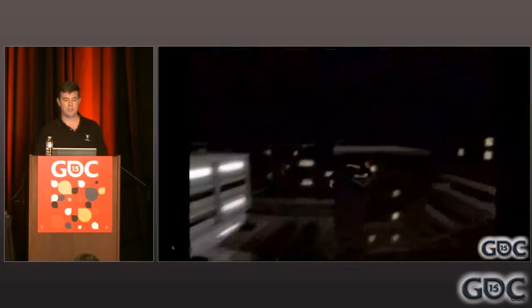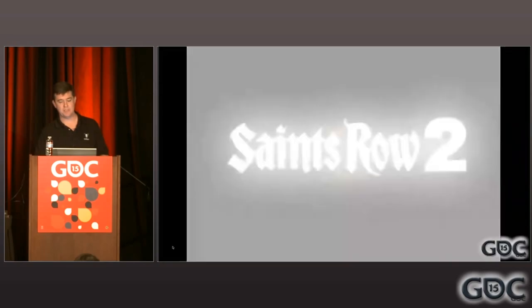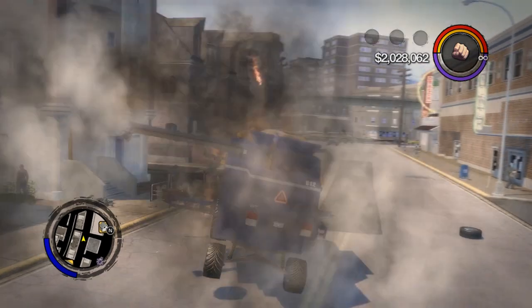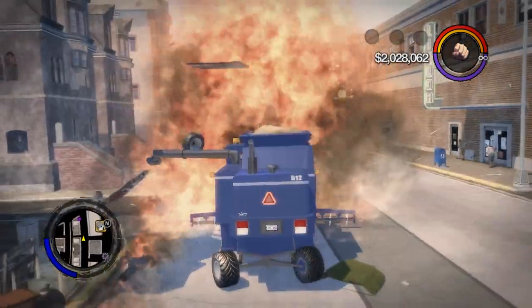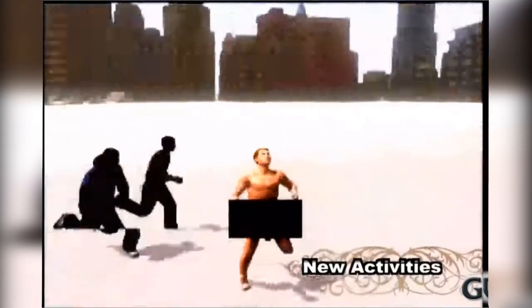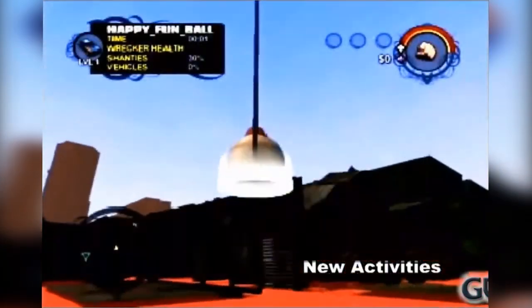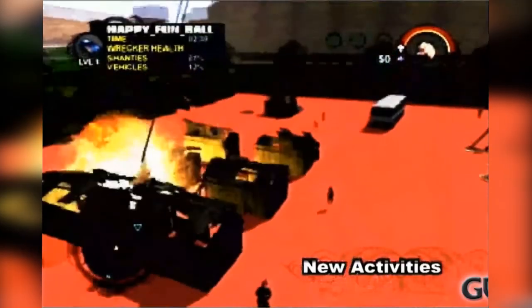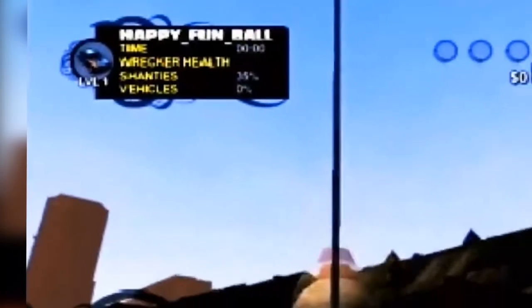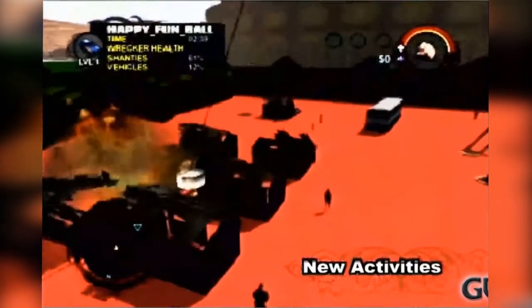These next two activities were both revealed during Greg Donovan's Vertical Slice GDC presentation. The first one doesn't have a name, but it appears to be a combination of Mayhem and driving the Kaneda around. There's very little to go off of here, but if you play around with the Kaneda in free roam, you'll probably get an idea why the activity was cut. Next is by far the most disheartening activity to see removed. Happy Fun Ball would have had the player controlling a wrecking ball, with the main objective being to demolish homeless shacks and run down vehicles. From the activity's on-screen prompts, it appears you would have had a time limit, and the wrecker could be damaged.